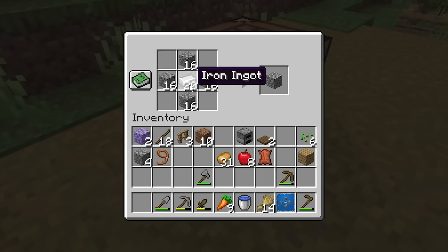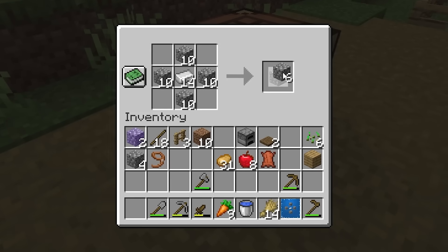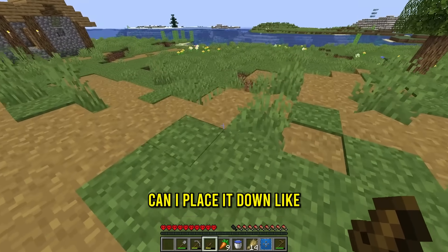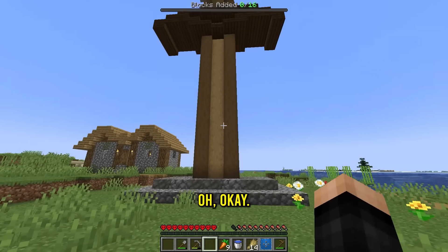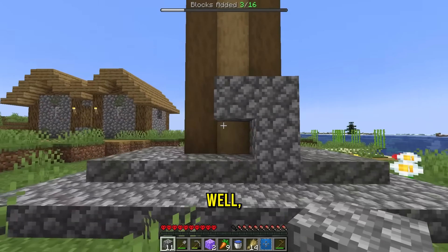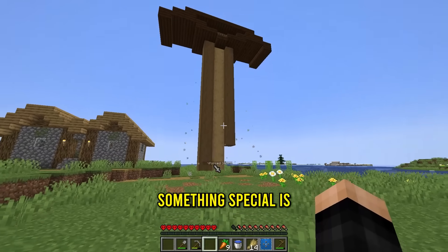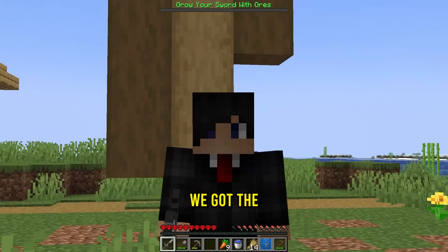So now to make some reinforced cobblestone, all we gotta do is put the cobblestone together and then we get reinforced cobblestone. Let's make about 16. Wait — can I place my sword down? Let me try placing it here. Oh wait, what's going on? We're apparently adding blocks to this thing — that's why we're reinforcing it! Let's put six on both sides and reinforce the tip. The last block — is it working? Something special is happening to it, and with that process we got a reinforced sword and it's bigger now!